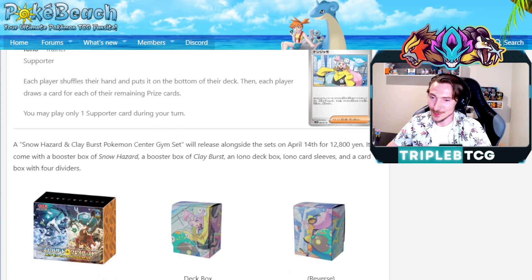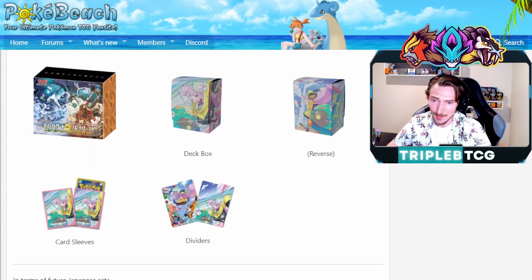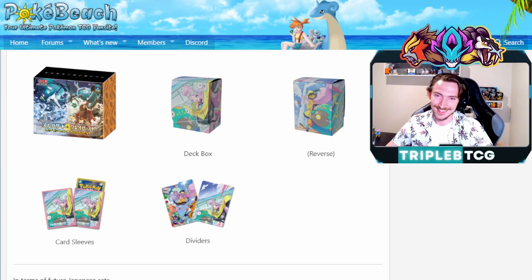That's it for what we've got revealed so far. There are some aesthetic items too — deck boxes, card sleeves, dividers — though they are exclusive to Japan so you'd have to find a way to get them imported. Hope you liked that reveal, and if this is something you'd be interested in seeing going forward, please let me know in the comments down below and maybe we'll keep our eyes peeled for new ones coming out. Till next time, take care of yourself and have a great day.